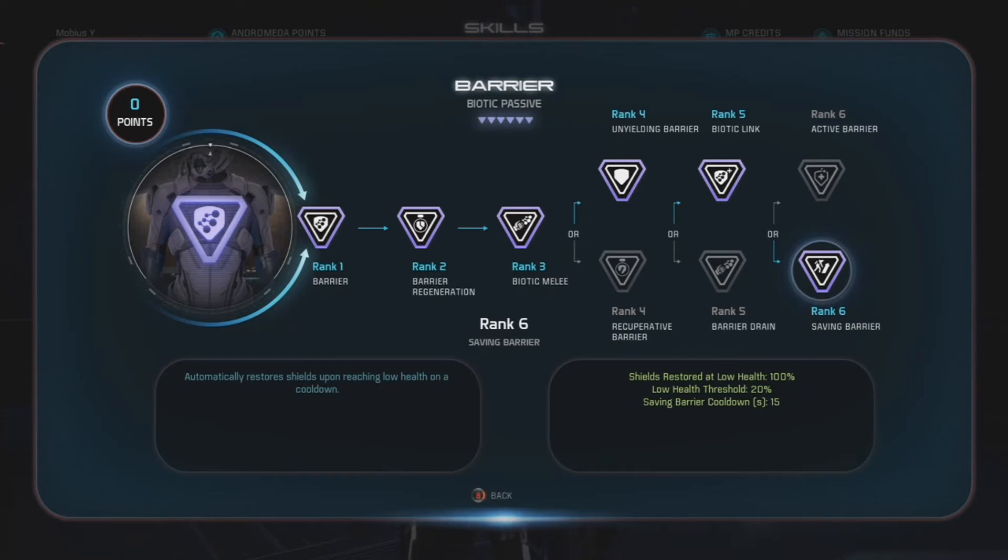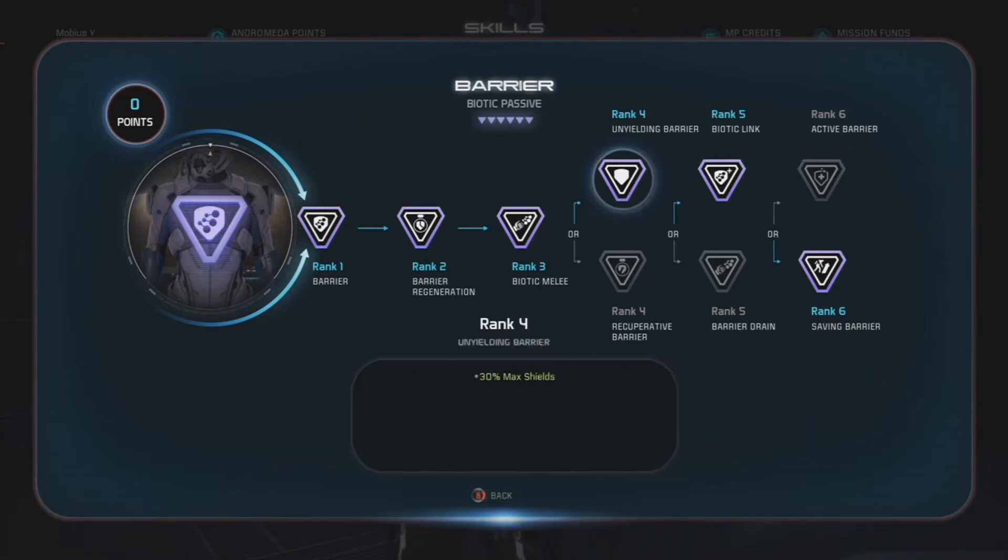At Rank 6, Saving Barrier automatically restores shields upon reaching low health on a cooldown. Shields restored at low health: 100%. Low health threshold: 20%. Saving Barrier cooldown: 15 seconds.